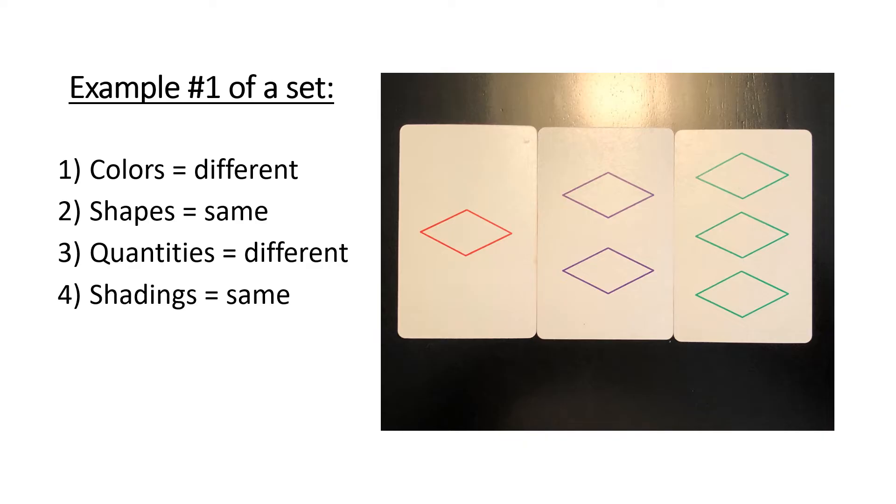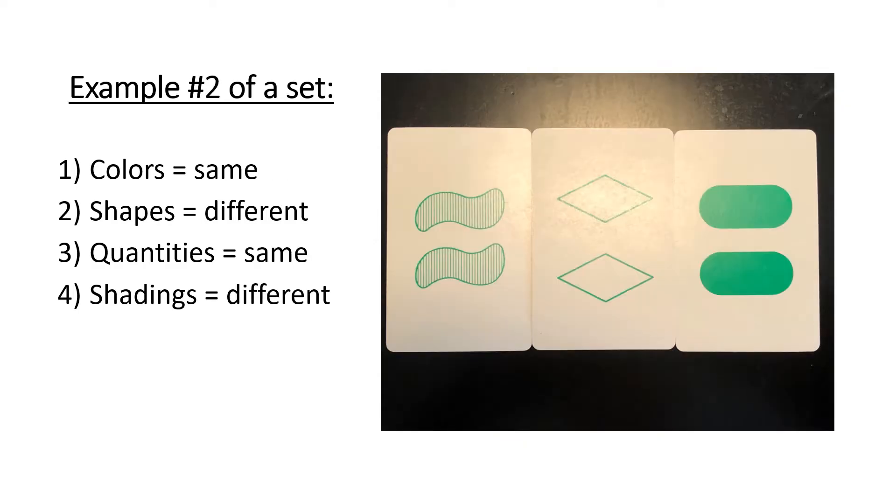Here's another example of a set. Colors are all the same — they're all green. Shapes: all three cards are different — we have squiggles, diamonds, and ovals. Quantities are all the same — two squiggles, two diamonds, two ovals. And shadings are all different — we have striped shading, no shading, and solid shading.